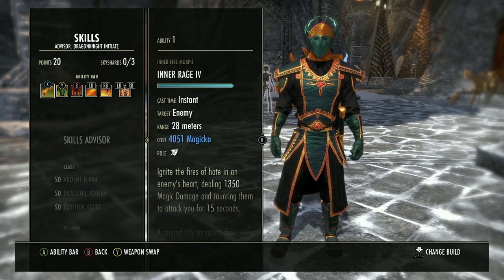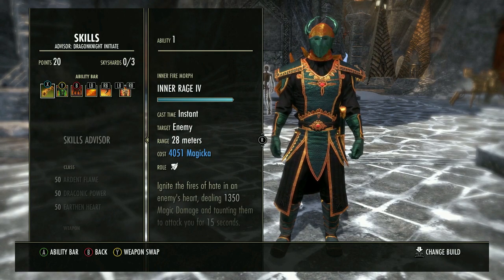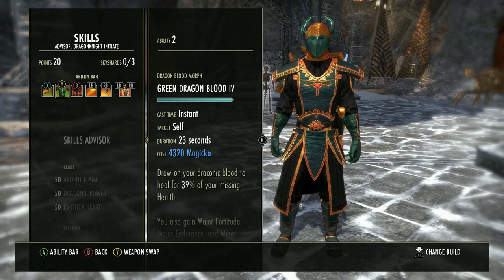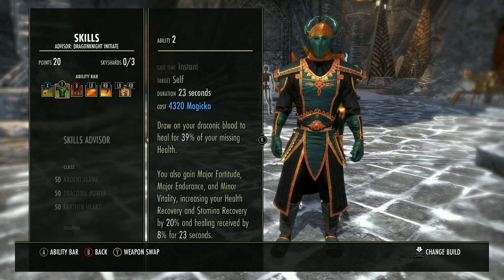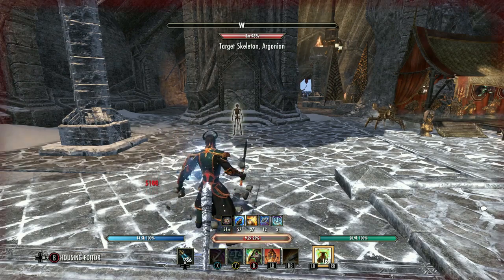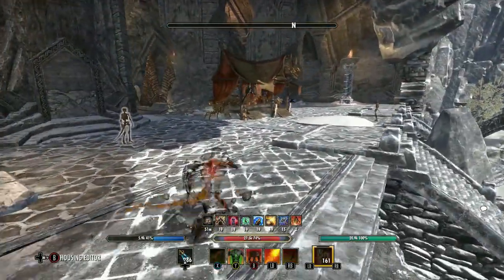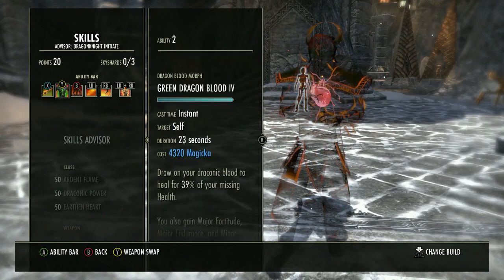On our back bar we're using the Magicka morph of Inner Fire — In-Range. The reason is we have Balance already, so it's easy to hit Balance and then In-Range. People can synergize it; it's just a ranged taunt. Our next ability is Green's Dragon Blood — it heals you for 39% of your missing health, it can crit, and gives Minor Vitality which is an 8% increased healing received.